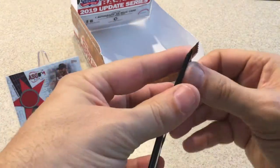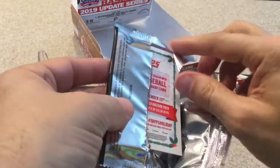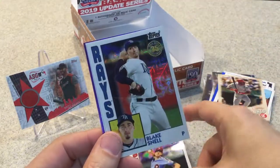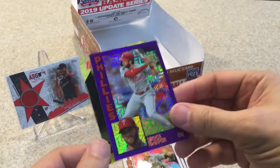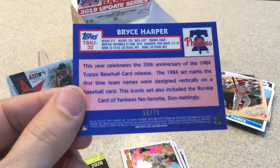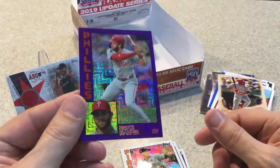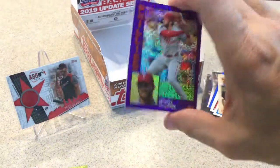And now for this bonus pack. We got Aaron Nola, Blake Snell. Oh, we got a purple — Mitch Keller and a Bryce Harper purple numbered 58 out of 75. Not bad. And then we got just a promotion card. The purples look real nice. So there you have it — you just saw the silver pack.